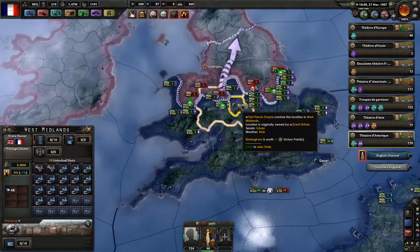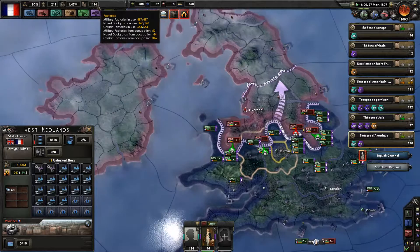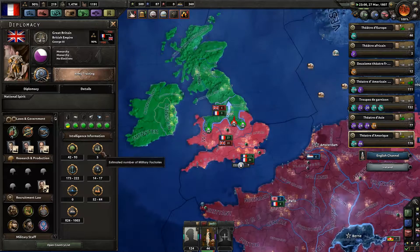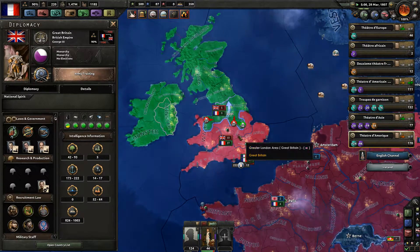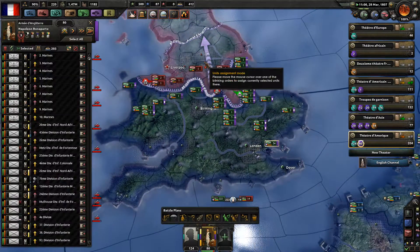We need to capture Birmingham. The British only build civilian factories — that's rather weird. There are 5 military and 52 to 64 civilian ones. Nobody can withstand the French Empire. Rule Napoleon.